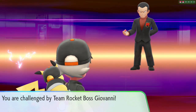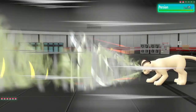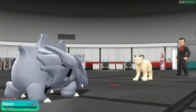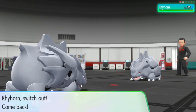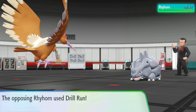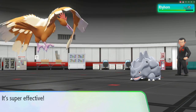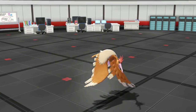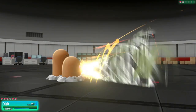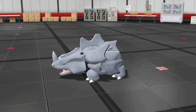Moving on to fight Giovanni. I start with Rhyhorn since Persian's moveset isn't very effective against me, spamming Drill Runs. We get put into low life but survive and Drill Run takes down Persian. Against Rhyhorn I hard switch into Fearow, but its moveset is terrible — I pull off one Mirror Move Drill Run for super effective damage, but Rock Throw takes down Fearow. That's our second death of the run. I switch into Dugtrio, hit it with Dig, but we're taken down by Rhyhorn's Drill Run too. Rhyhorn is on low life though, so an Air Slash takes it down and defeats Giovanni.